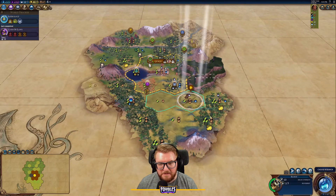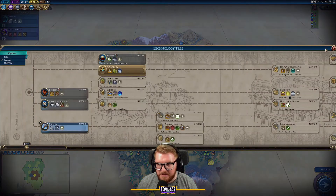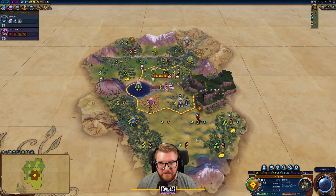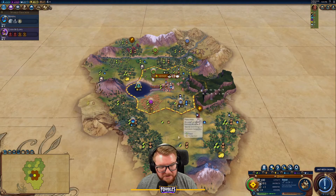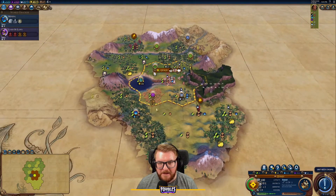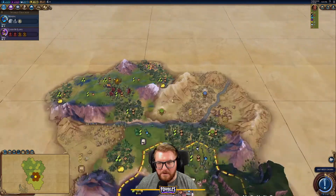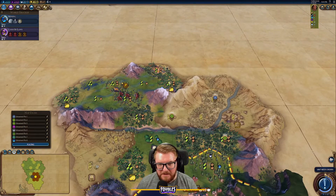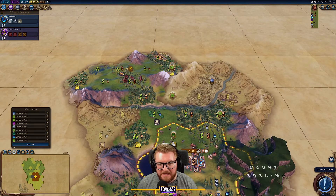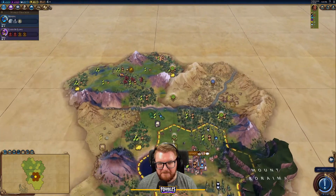We've got some good mountains to work with. Let's get Mining so we can chop that spot and put down our holy site — we'll want that down soon to start working faith points. We've got bananas and tea for plantation culture boosts, and potentially some camps too. There's another nice preserve spot here — you can totally double-dip with two preserves touching those mountain tiles.